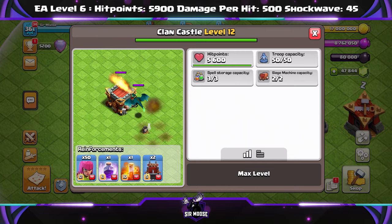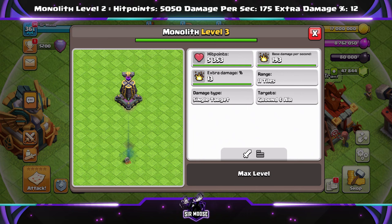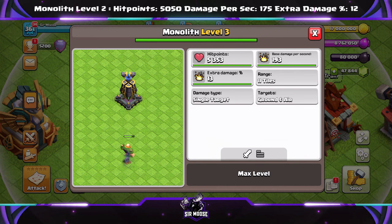Monolith is getting a new level as well. Again, at the top of the screen you can see the old stats for level 2 Monolith versus the level 3. Hit points 5,050 increased to 5,353; damage per second 175 to 193; and extra damage percentage from 12% to 13%. Much appreciated — well, not for the heroes. They're not going to like that at all.